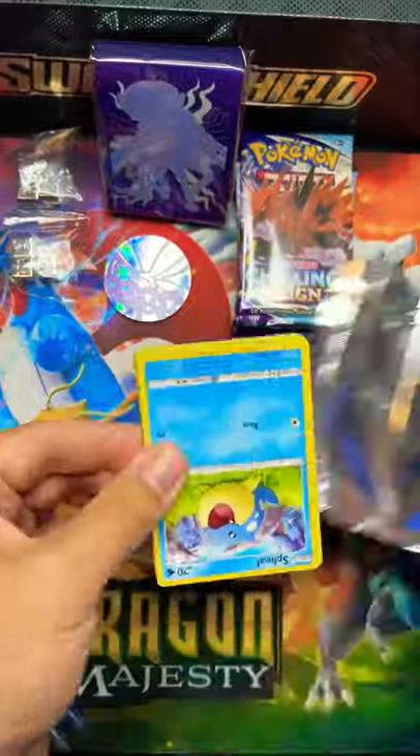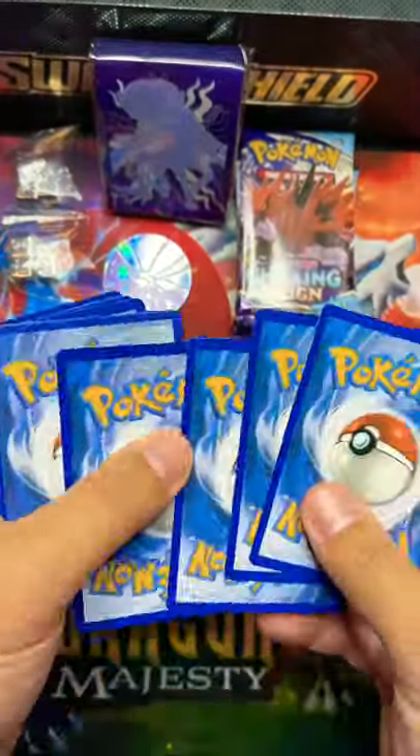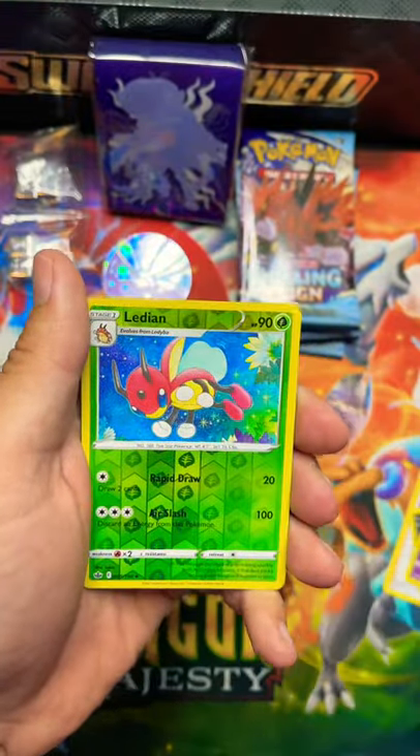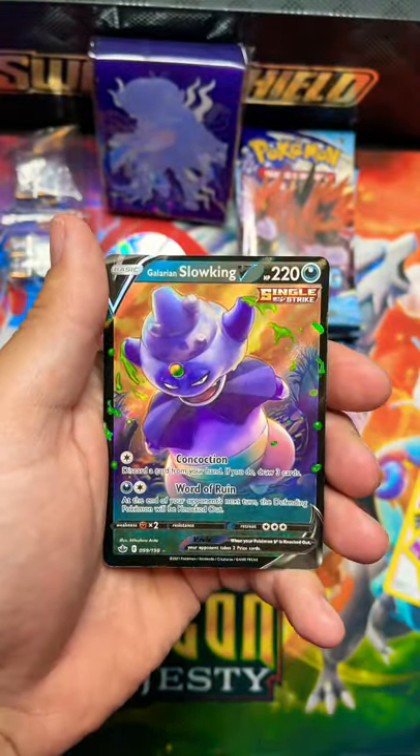Now let's see if we could get a nice pull out of the first 3 packs that we opened. Can we get some last pack magic out of this ETB? And then we have a Galarian Slowking V.